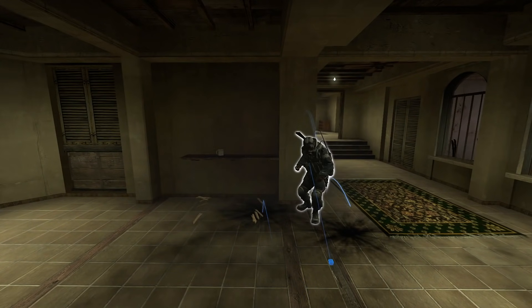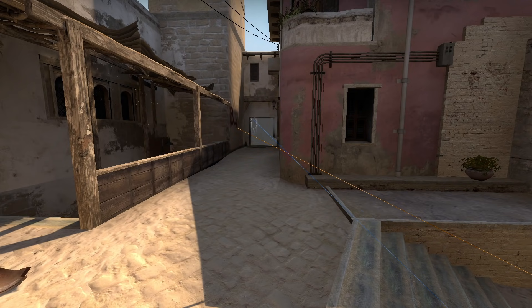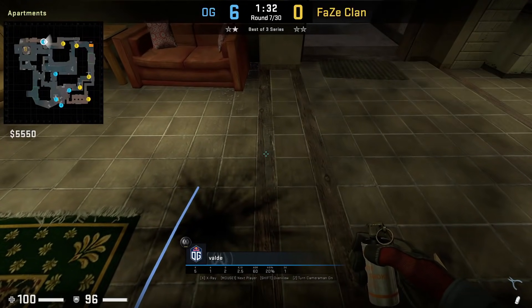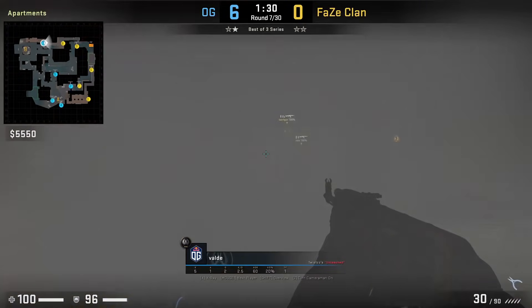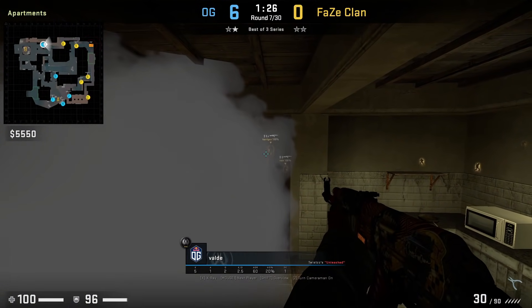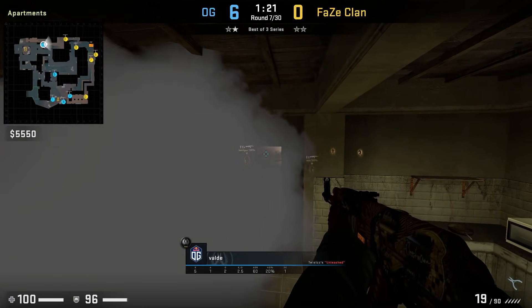Baldi inside apartments has the kitchen one-way smoke to peek towards T side apartments. Unfortunately, he doesn't get any kills from this one way. OG deep smokes apartments from CT spawn this third round which gives Baldi cover to throw this smoke. Baldi is towards the top left inside kitchen. After clearing kitchen, Baldi is on this back wall, aims at this wood on the ground and then he right clicks the smoke. Then he hops onto the shelf and moves to the right and as the deep smoke fades, he can see towards the top right of the smoke. He spots Kerrigan, however his shots don't connect and he falls back as the smoke fades.